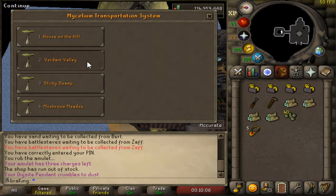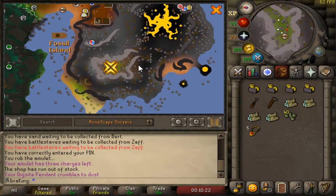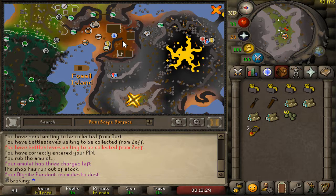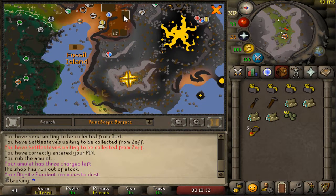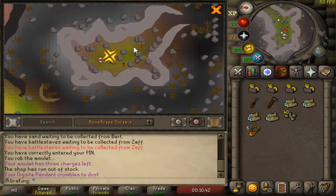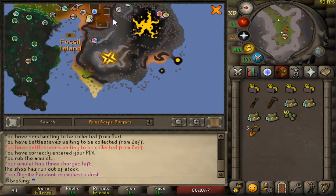You also need to unlock mushroom meadow teleports. Luckily you only need numbers two and four — you don't need one or three. Number two is located past the transportation area where you arrived. Go up into the archaeologist dig area, then go right down through the little canyon — there's a transportation sign there.